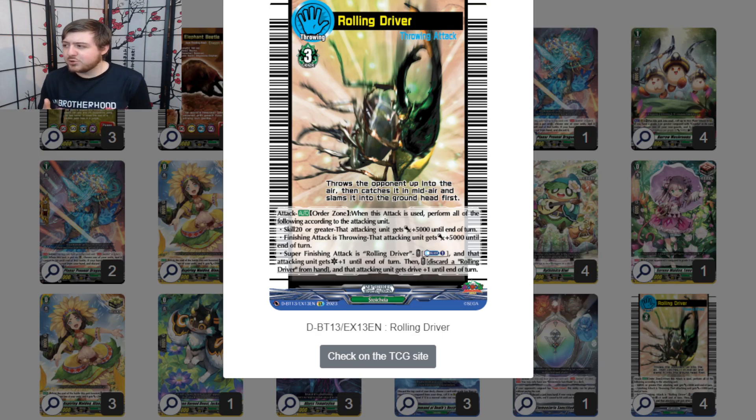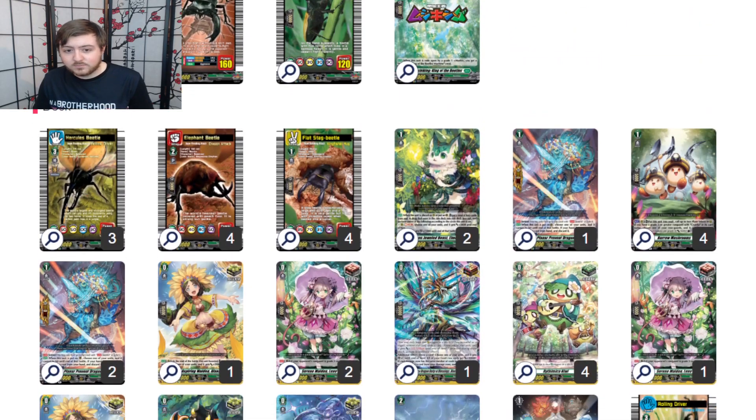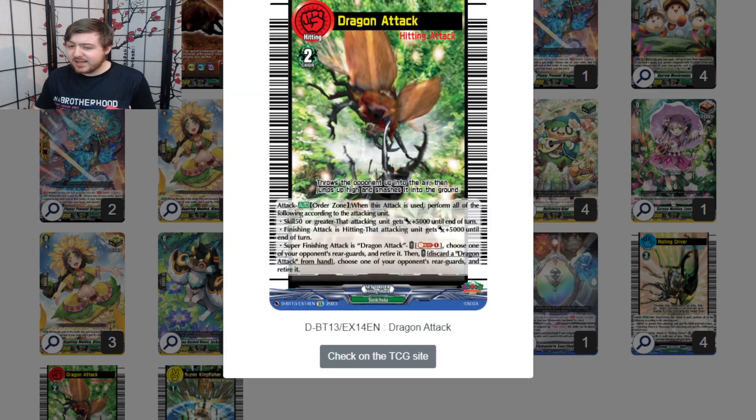That's basically how many drives you're getting, and honestly you're getting more out of this exchange because you're going critical for free — well, Counter Blast 1. Next, that goes with Elephant Beetle and the grade one: Dragon Attack. The grade one will always swing at 18k, Elephant at 20k. Soul Blast 1: choose one of your opponent's rear guards and retire it. If you have another one of these, discard it and get a two-for-one. This really helped in the Prism matchup and also in the Shira Nui matchup — you can retire their units so they can't re-stand them against you.